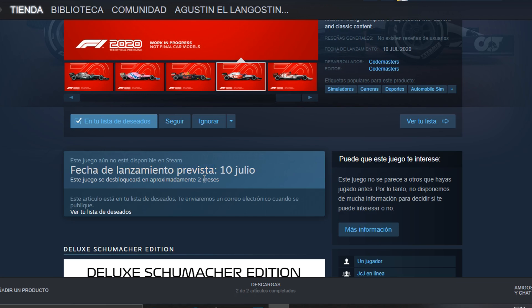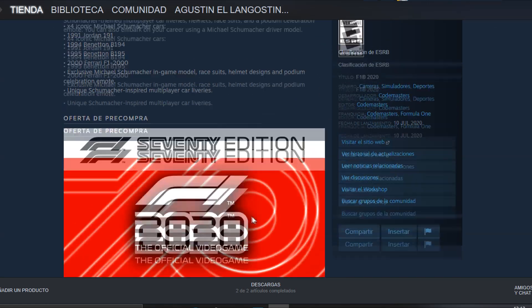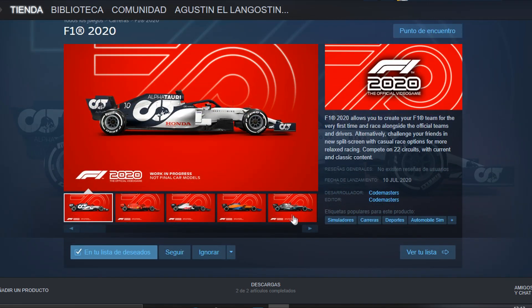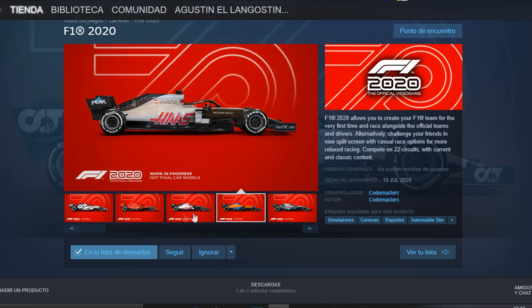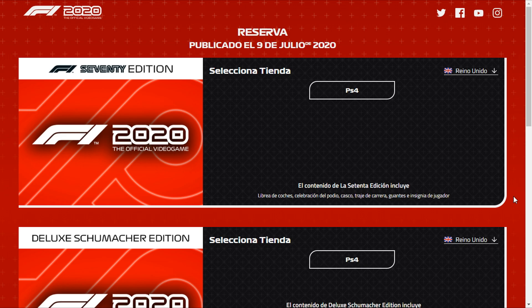The estimated release date is July 10th — it could be delayed or moved up. Let's read about the features coming in the next game. We can already see all the liveries — I really like the AlphaTauri. The pre-order is supposedly available now at least for PS4. There are two editions: the standard edition and the 70th Anniversary of Formula 1 edition.